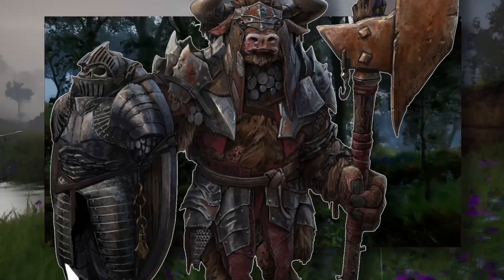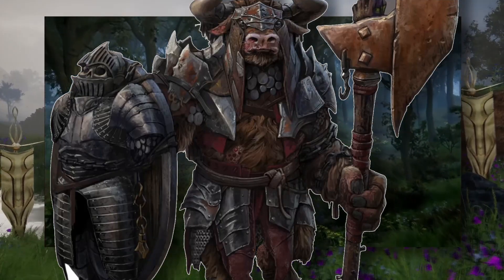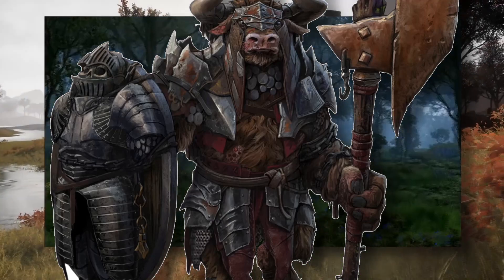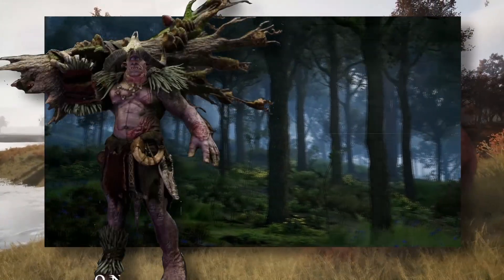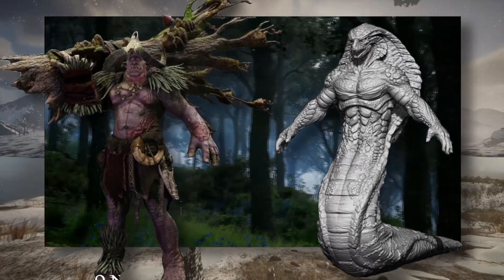I absolutely love the one with the shield — it's terrifying, yet the armor on it looks like a drawing a kid gives to a parent to put on the fridge. We also got to see another world boss in the form of a gigantic cyclops that will be roaming the riverlands, and a cool Naga/Yanti-like mob which we'll most likely see in a dungeon.